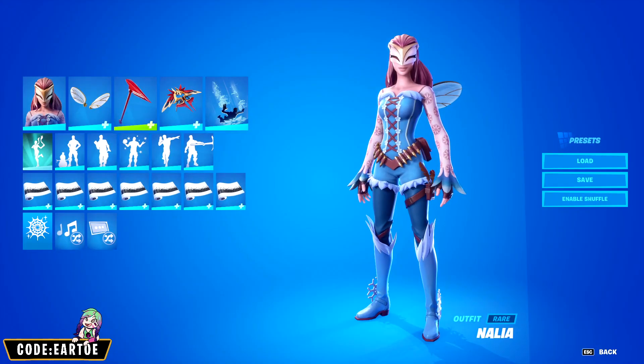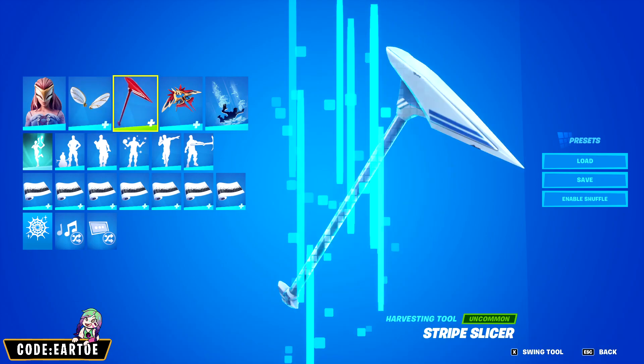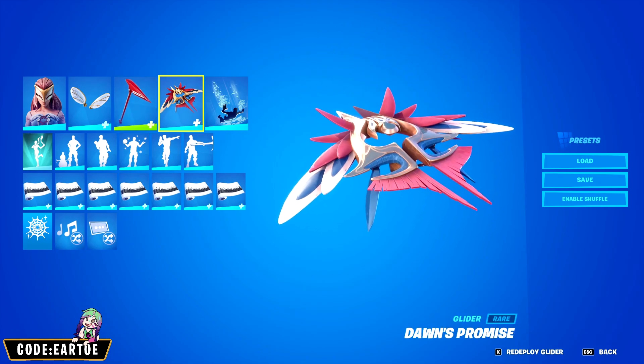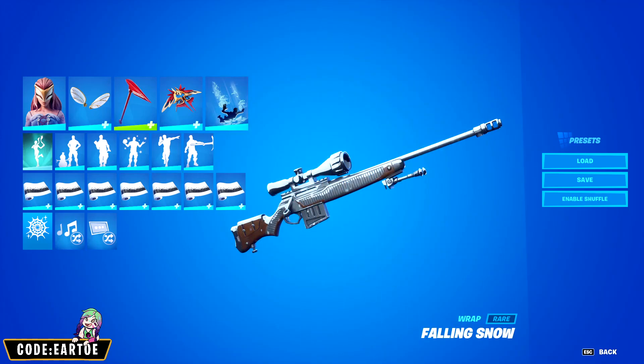Next we have a combo for Nahlia. For the backbling: Personal Pollinators. For the pickaxe: Striped Slicer. For the glider: Dawn's Promise. For the contrail: Mandy. And for the wrap: Falling Snow. Let's see how this works in game.